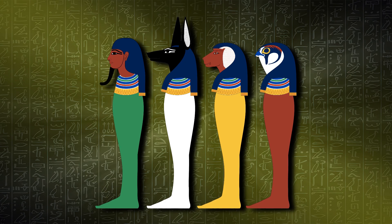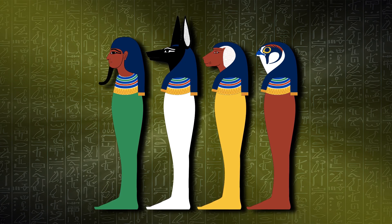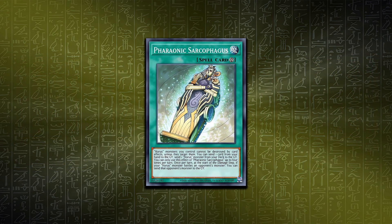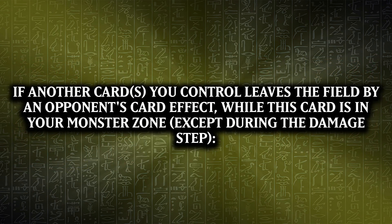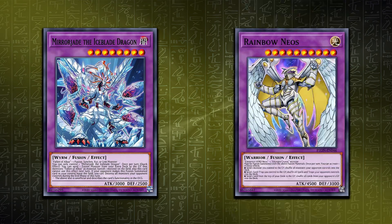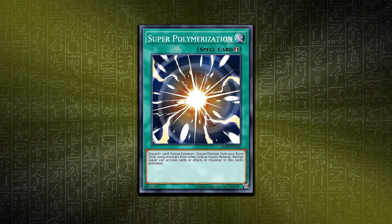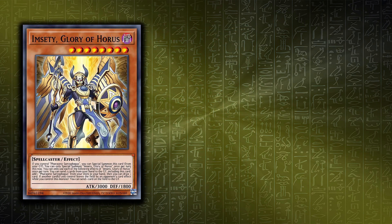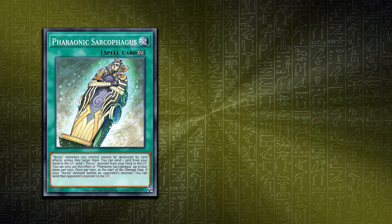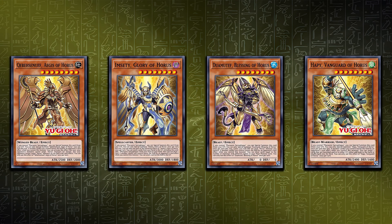Each of the four new monsters are based off Canopic Jars, or the Sons of Horus. They all have the same summoning effect, allowing them to be special summoned if King Sarcophagus is on the field. Also, when a card is removed from your side of the field - be it sent, destroyed, banished, returned or Super Poly'd - the effect will activate. Imseti is the first and has two effects. If it's in your hand, you can discard it and one other card to add King Sarcophagus to your hand, then draw one card. You basically get your own engine and a draw, either going equal or getting a Horus card in the graveyard for free.